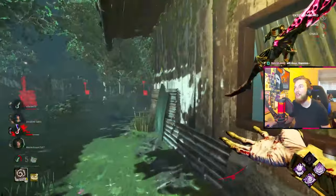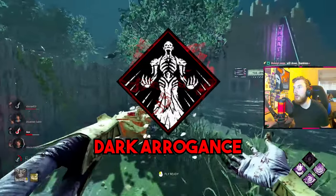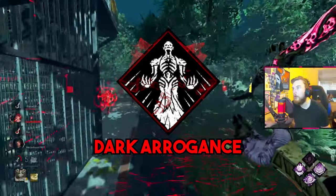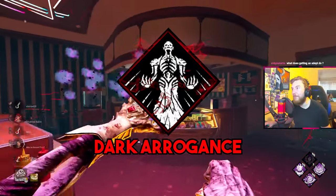Moving on to his Adept perks. The first is Dark Arrogance, which increases the duration you're blinded by any means and the duration of pallet stuns by 25%. However, the trade-off is that it increases your regular vault speed by 25%, which paired with perks like Bamboozle could be very strong.